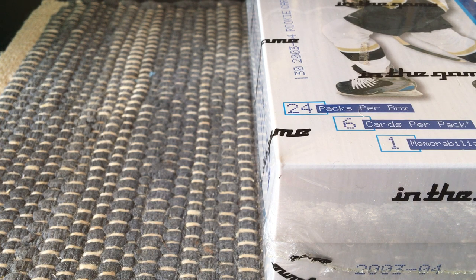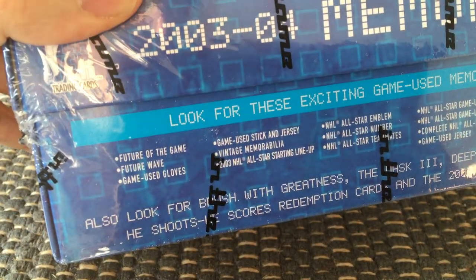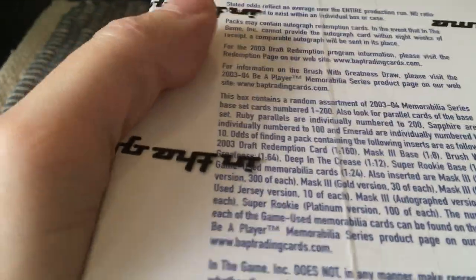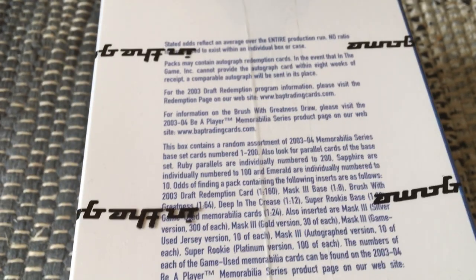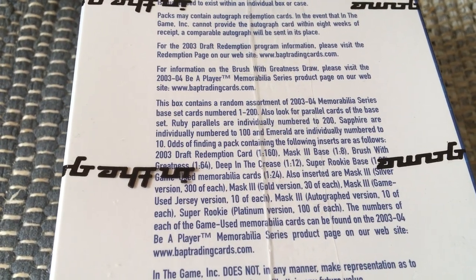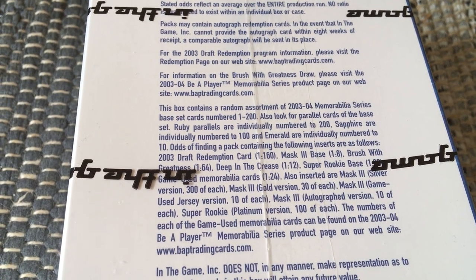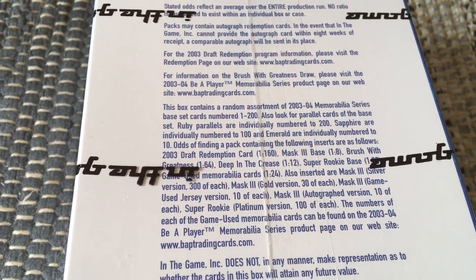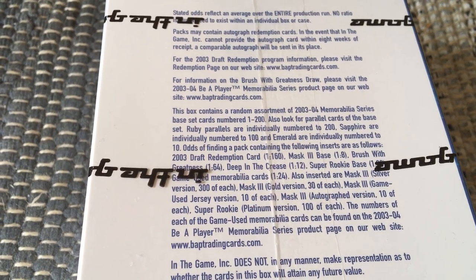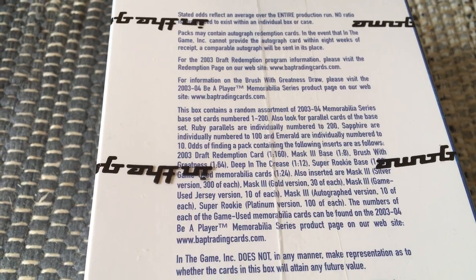There's also game-used memorabilia. Last time I hit Curtis Joseph and Roberto Luongo in terms of game-used stuff, so there are goodies. You can look at the side of the box. There are Ruby parallels individually numbered to 200, Sapphire individually numbered to 100, and Emeralds. The Mass 3 base is one in eight; Deep in the Crease is one in twelve — so about two per box.